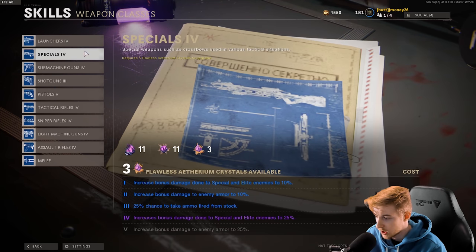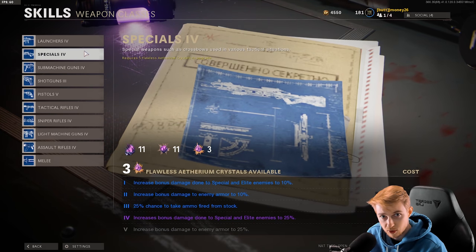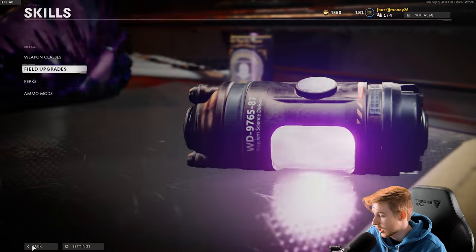I don't know if you guys noticed, but for the specials, it's always been the crossbow on the little blueprint. So it's always been intended to have the crossbow in the game. Apparently they removed it because the attachments weren't ready — like the whole gun wasn't ready. So hopefully when it comes out, it has all the attachments that it needs.